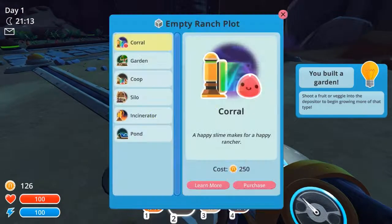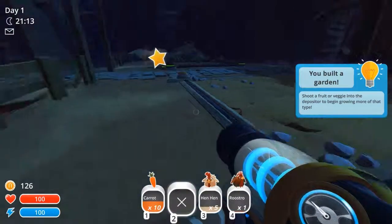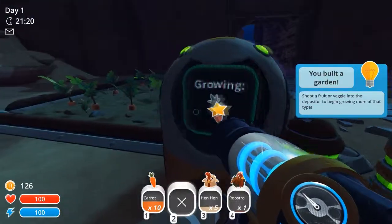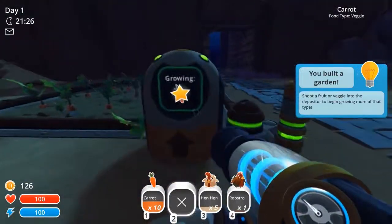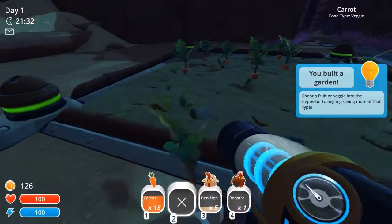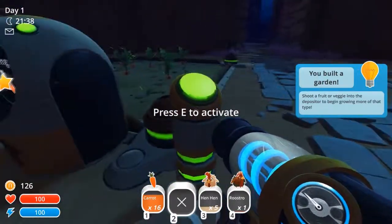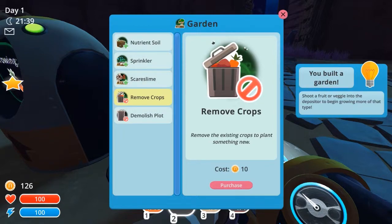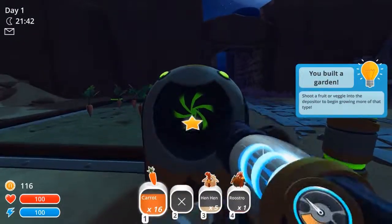What did a pen cost? A pen - coop I guess - 250 as well. This looks ready to harvest. How do I press deactivate? I can do things here - I can remove crops. It costs 10 to remove crops. Let's do that and then just put one in again.